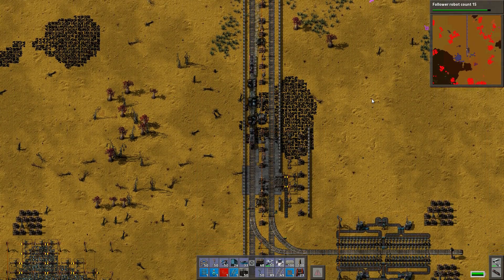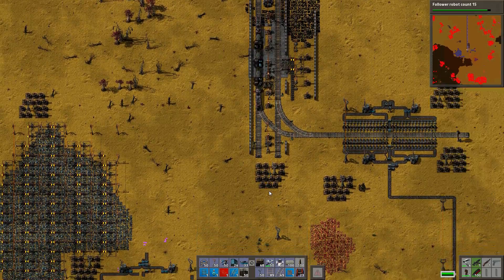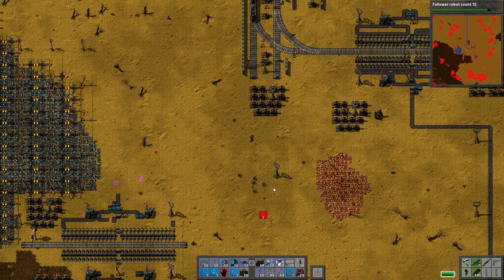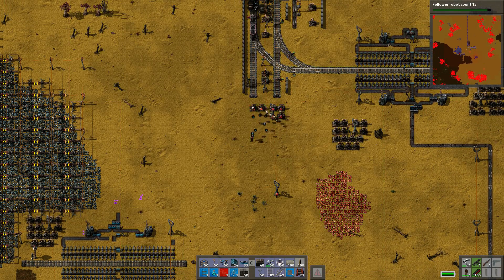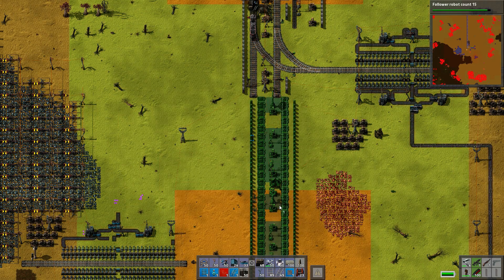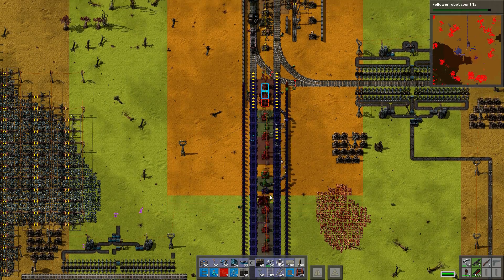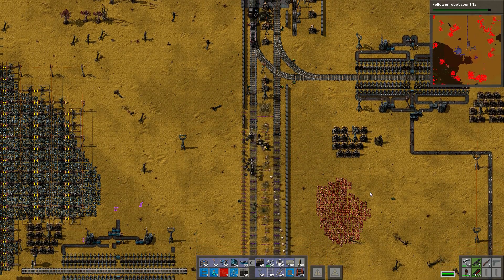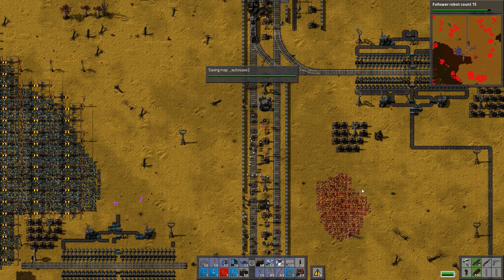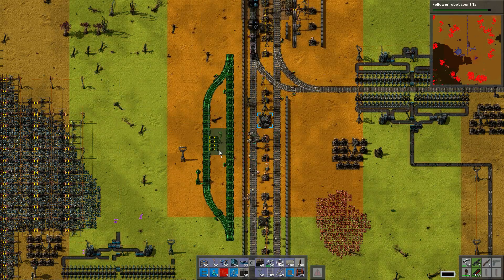We can set up the interchange, and what else can we do? We can maybe destroy some biter bases — good stuff like that. So we need to get out of the way and fix this. We need our supply station. I'm going to put it right here, next to all this.